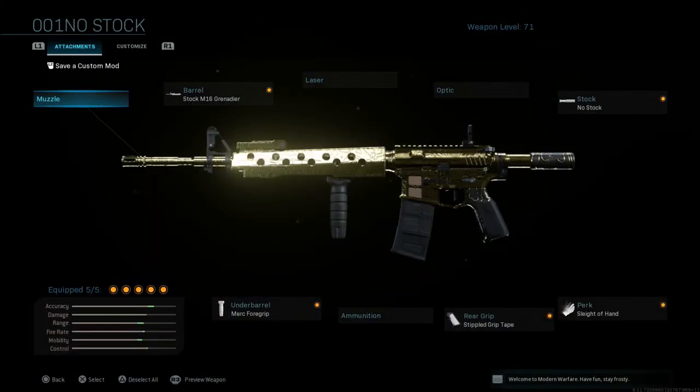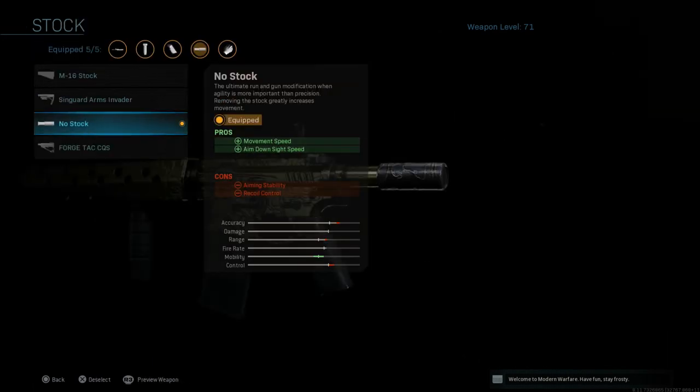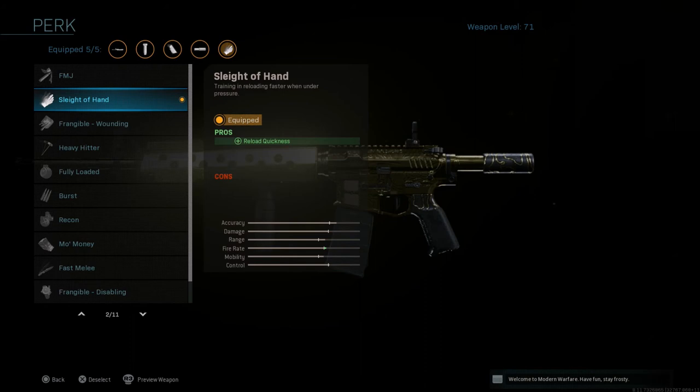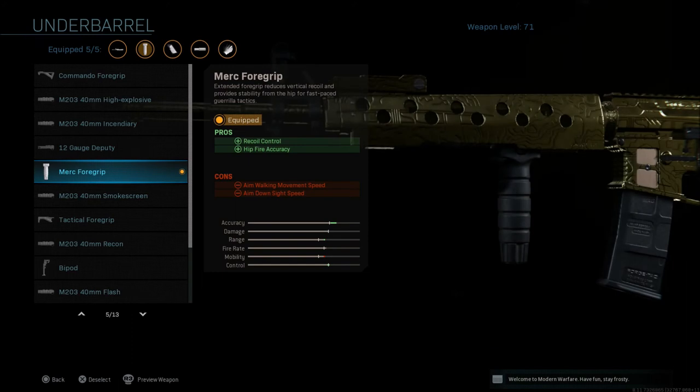Last but not least, my personal favorite class setup — the one I use a lot. We're going with the stock Grenadier barrel again for damage range, bullet velocity, and recoil control. Then the no-stock attachment, which gives movement speed and aim down sight speed with aiming stability and recoil control as cons. Then Sleight of Hand — since I'll be more mobile and running around, this lets you reload quickly without getting caught. Stippled grip tape for more aim down sight speed and sprint-to-fire speed. And the Merc foregrip again for a little recoil control but mainly for hip fire accuracy.